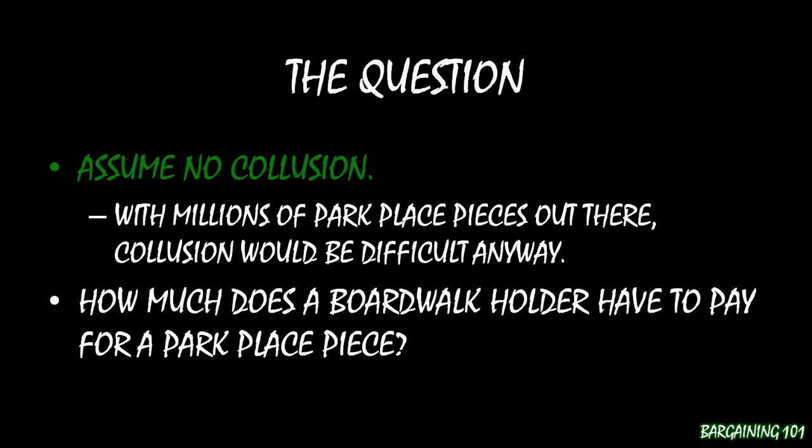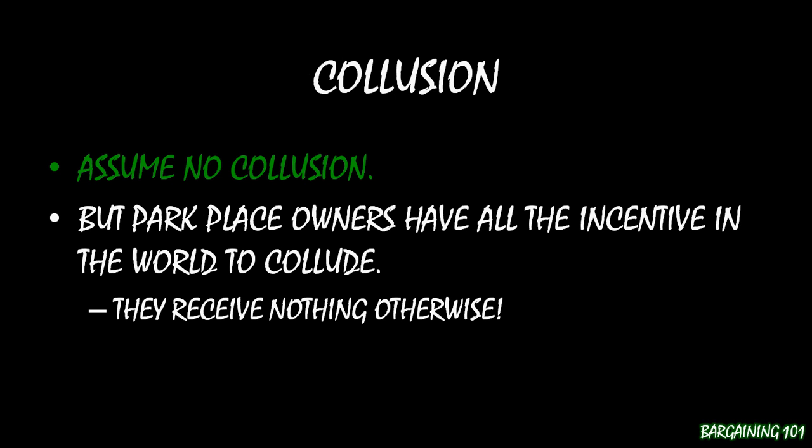Now, we made an important assumption here — and assumptions are always very important, because assumptions drive our results. We should always look at them and ask: does this make sense? In this case, we assumed no collusion between the Park Place owners. That was reasonable because there are so many out there, it's very difficult for them to collude. However, there is a lot of incentive for the Park Place owners to collude if they could. If they had some way of gathering all those Park Place players together in the same room, they'd really want to, because without collusion the sale price ends up being $0 and those Park Place owners don't receive anything whatsoever. It would be really good for them to use their collective bargaining leverage against that Boardwalk owner to drive concessions out of him.